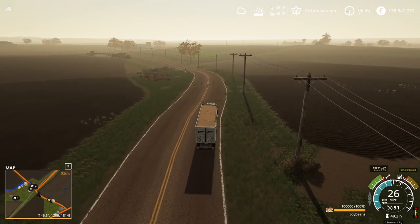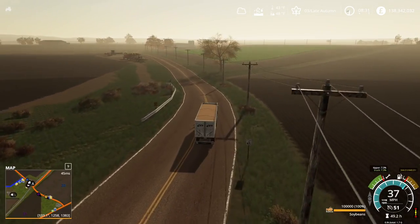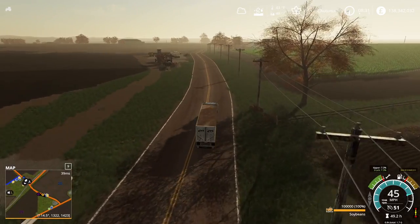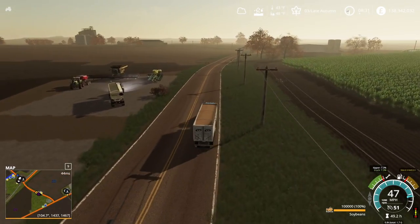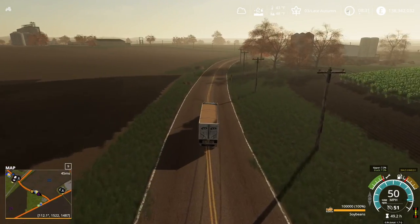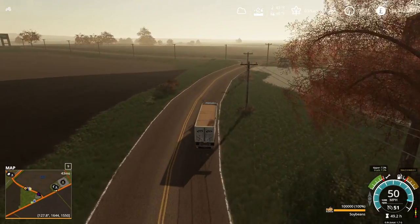It looks like he's got maybe just a really basic yard over here at the edge of field 22. I don't remember what color farm he was, but there he is just standing. A lot of times people are just away from the keyboard, and that way if someone jumps in and takes their equipment, they can still get in and do that.